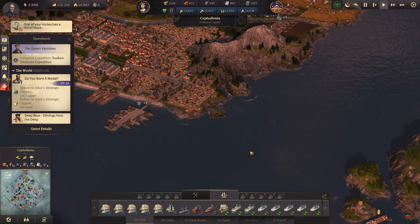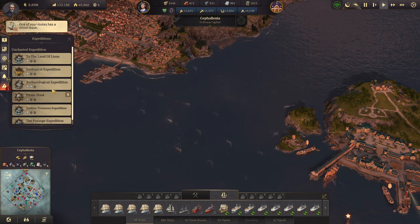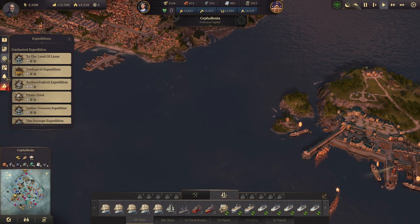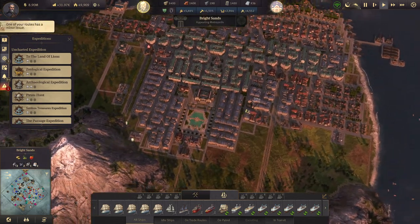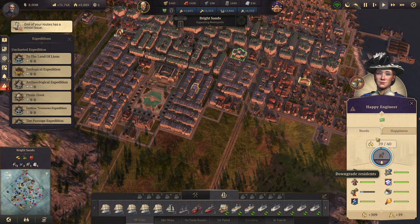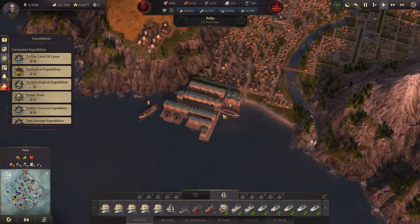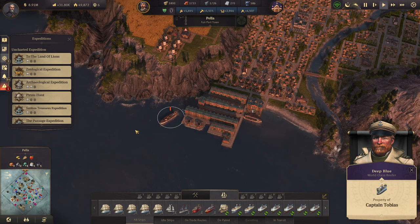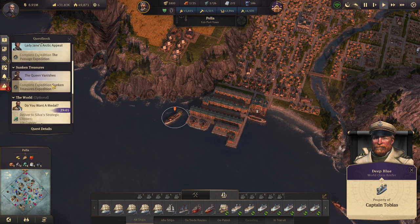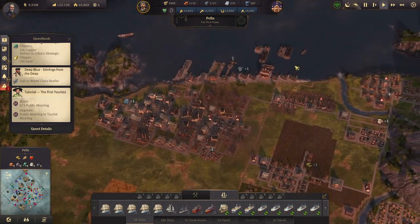Now that I'm going to be on the expedition — Crown Falls, the land alliance, I do need to do that as well. Pirate hunt, the passage, I do need to do that too. Bright Sands is looking good except the spectacles — that trade route still needs to happen. But the coffee is coming in pretty nicely. I do want to complete this quest with captain — let's see, the Deep Blue: Stirrings from the Deep.